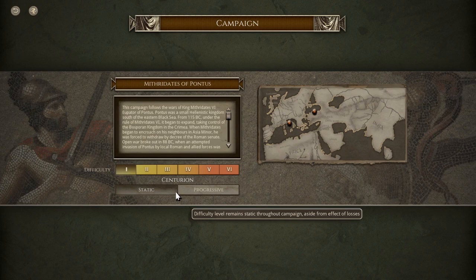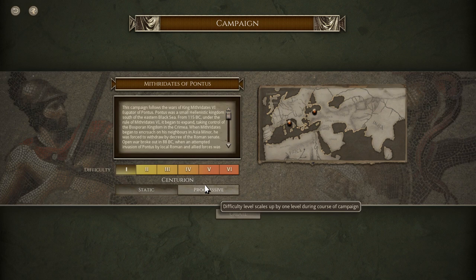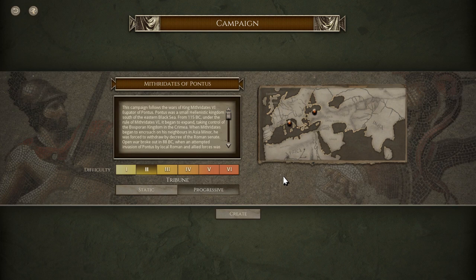So this is the main campaign screen. You can see the battles range across the map. We've got Pontus over here and Rome here. The difficulty is really good — I'm impressed at how it goes. You can change the difficulty to get a little harder. I'm going to go progressive. I'm going to be honest, I'm not very good at this game — I'm getting better at it. But let's start at the Tribune level, and then by the time we finish, we'll end at a higher level.